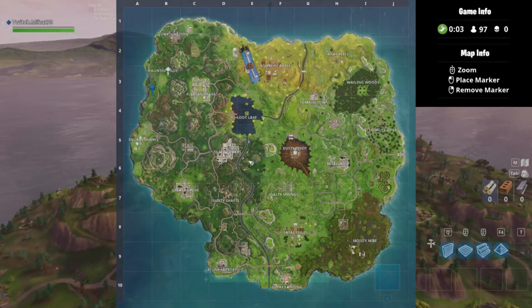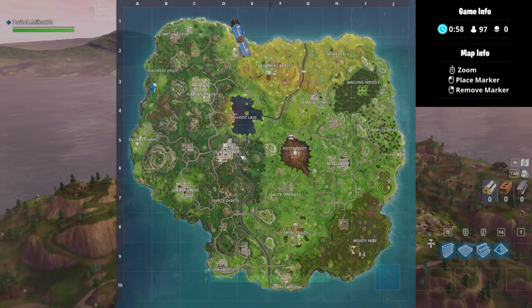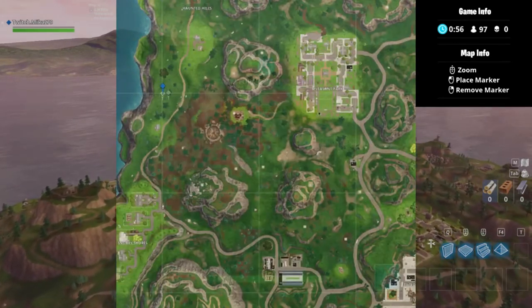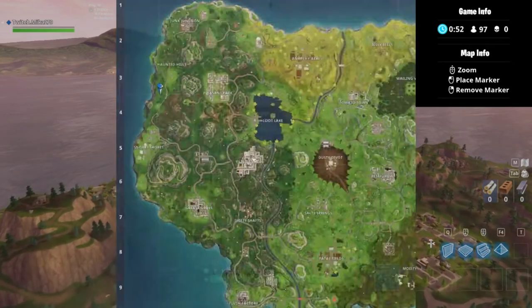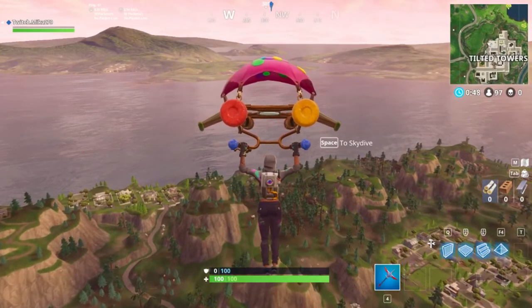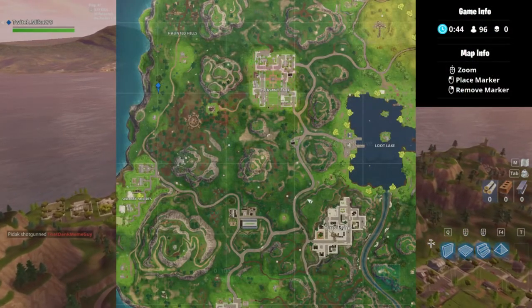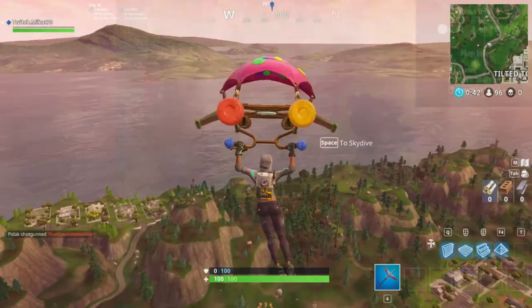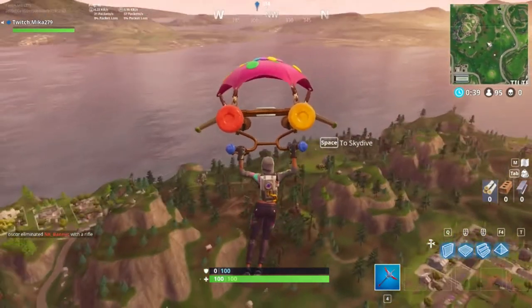My battle bus was pretty horrible for this landing, so I'll just glide all the way there. But if you completed week 1 and 2 challenges, right here on this cross just south of Haunted Hills, you will be able to find a dirt patch. On that dirt patch there is going to be a battle star that's going to give you a free battle pass upgrade — really 10 stars. So we're going to glide all the way right here on this dirt patch and I'll prove you that you can get it.